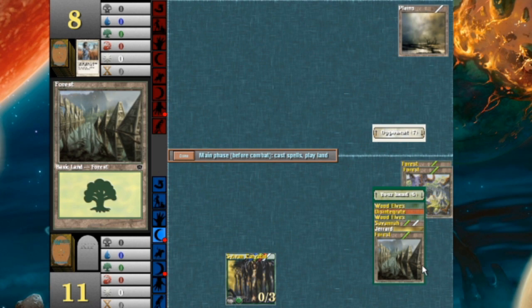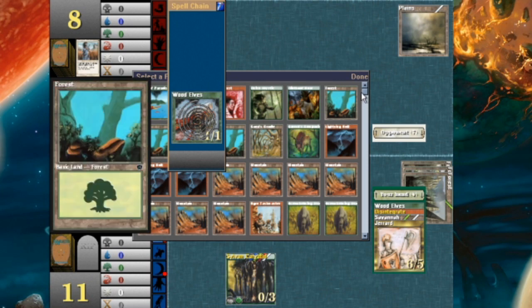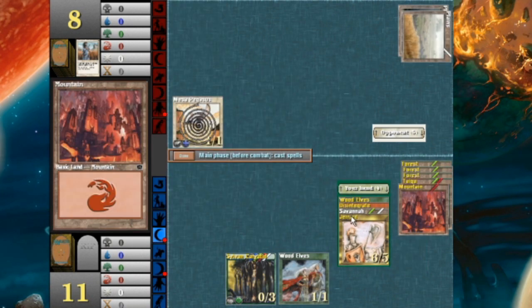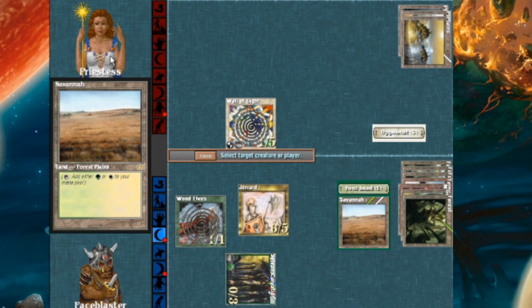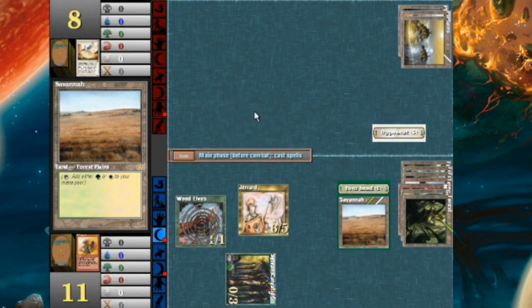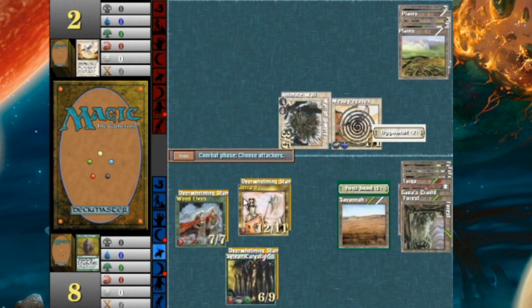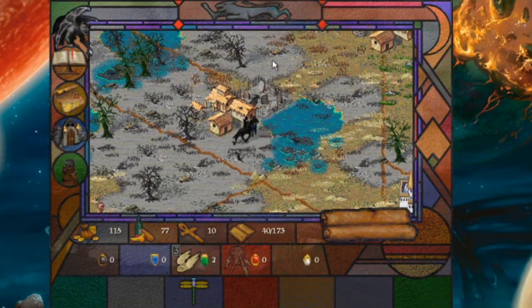Let's see you Swords the Hexproof one. Yeah, you didn't think about that, did you? I'm going to Wood Elves for my Taiga, then tap out for the mascot of my deck — Gerrd. I'm going to Disintegrate your Wall and attack you for six. I will now swing for lethal. Straight North.